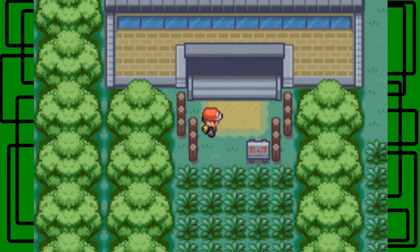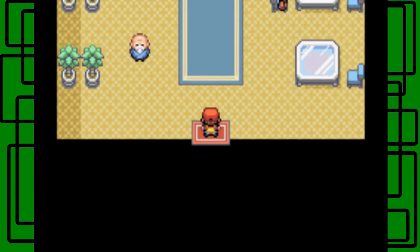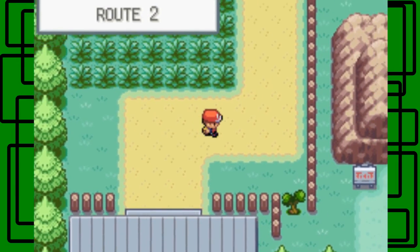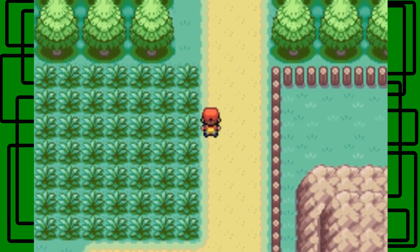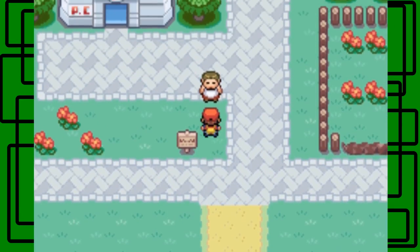You can also catch Pikachu in Viridian Forest, which is pretty cool - I think it's like a 5% appearance rate though. But I won't be using Pikachu for this playthrough. So here's the transitional building and here we are on Route 2. There's more tall grass right there to train if you want to grind, but I already did my grind in the last part. We made it to Pewter City!